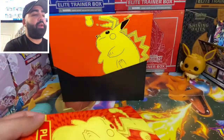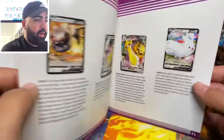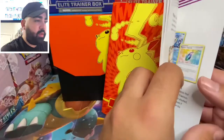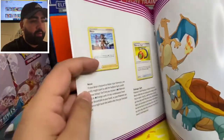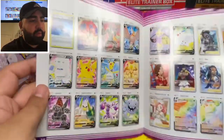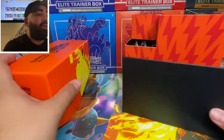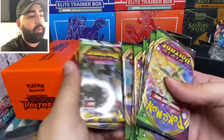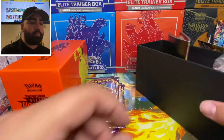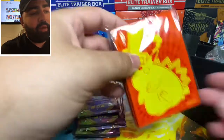Alright, so we have right here — let's see if we can find the card that we are looking for. I'm also looking for the Pikachu full art; I actually need that one. We got one, two, three, four, five, six, seven, eight packs. Alright, so we got the packs out, got the dice, energy cards, a promo card — I'll show you in a moment — and we have this leaflet.